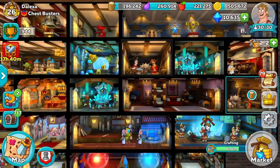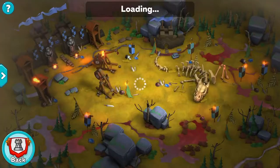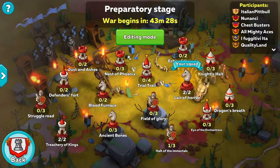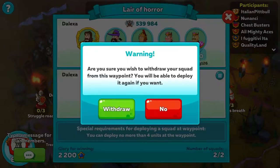The first big thing I want to tell everybody — everyone seems to make this mistake — is war. So this is our battlefield right here. As you can see, I'm already deployed and I picked a two-out-of-two position. If I open this up, it says you can deploy no more than four units at this waypoint. So I've deployed four units. However, if I change my mind and I want to go somewhere else or put in the wrong troops, I can withdraw for free.